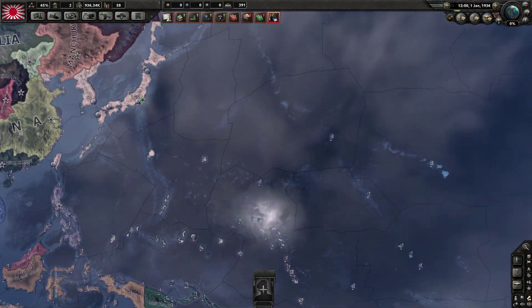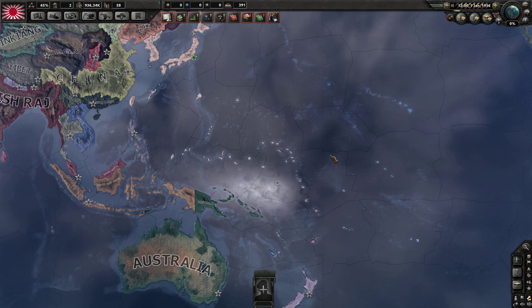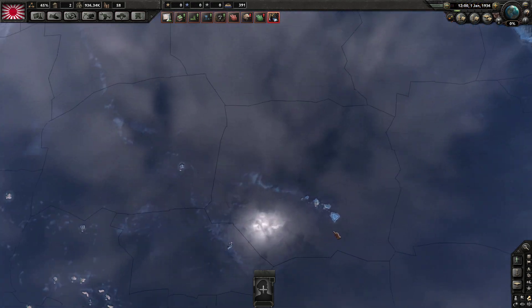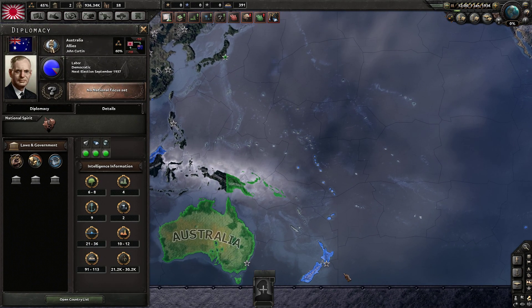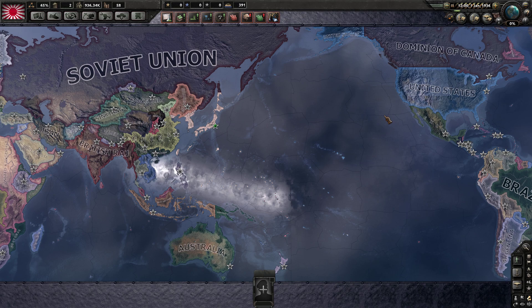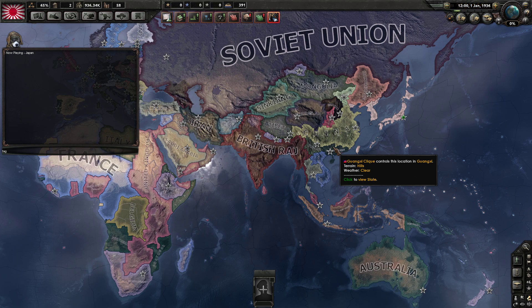Another strategy as Japan is to use paratroopers to seize every Pacific island. If you control all the islands, the US can't easily reach you and will need costly naval invasions to take them back. Meanwhile your Navy can sit safely and make it extremely hard for them. Also, defeating Australia and New Zealand is important — the US can use those naval bases to push through Indonesia and up toward Japan, so denying them is a key part of the strategy.